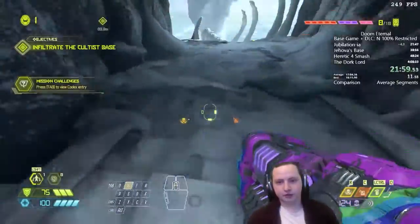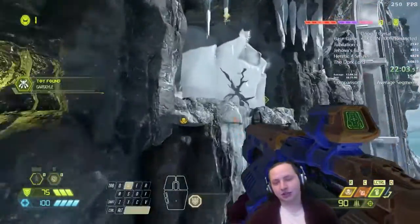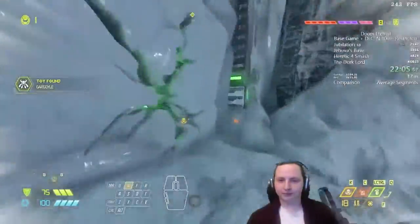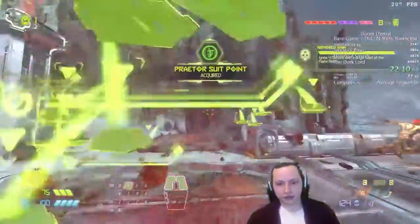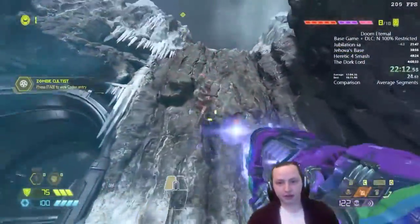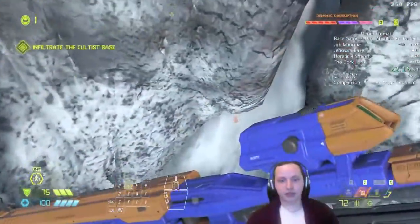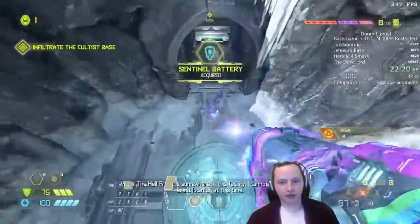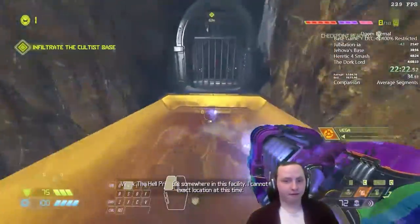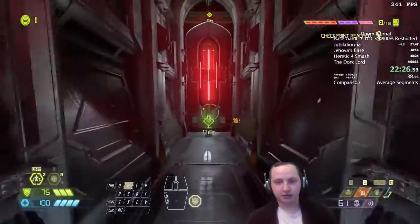I'm trying something called Milk Strat — it's called that because we bounce off a bone. We have to do challenges for this arena. We just completed one for Cultist Base: ignite four demons on fire, which we do immediately because there are demons right there.